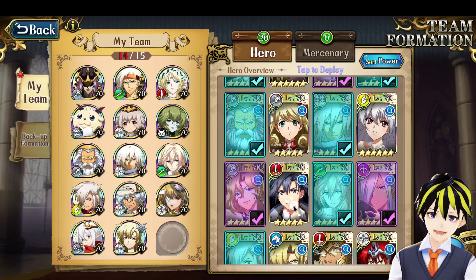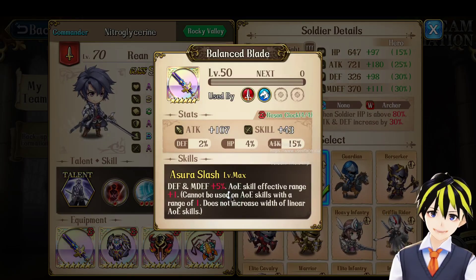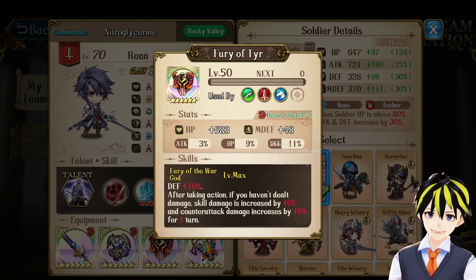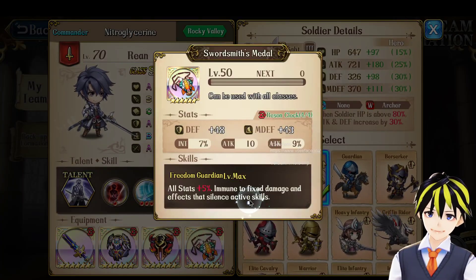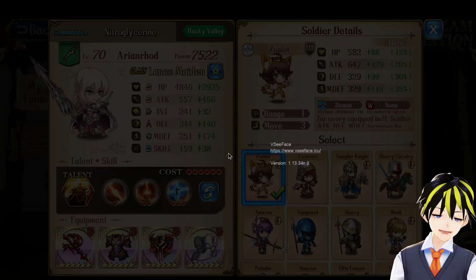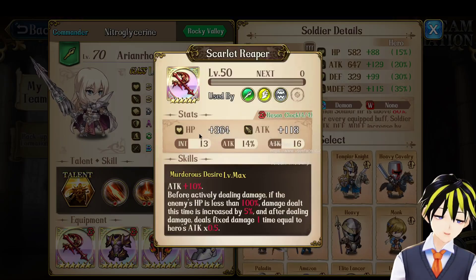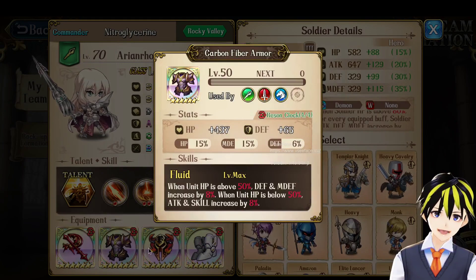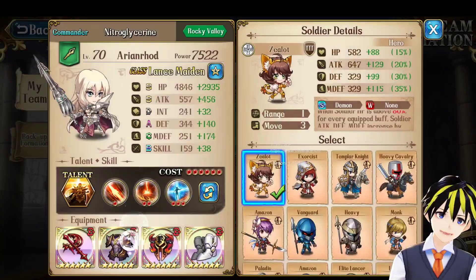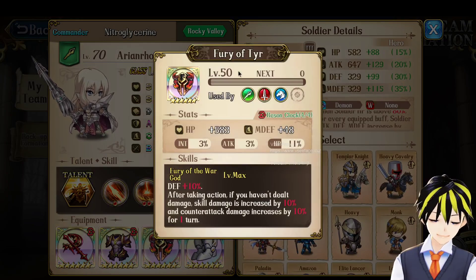Reen is next — another 5-star hero. Reen has his pretty much ideal set: Balance Blade for extra AoE range, Aeolus's Battle Armor for survivability against range attacks, Fury of Tear for extra AoE damage, and a Source of Metal for that Immunity to Silence effect. Arian Rod is my next mythical character, and she is actually 6 stars, unlike Reen. Arian Rod has her ideal set too, with a Scarlet Reaper, Carbon Fiber Armor, Fury of Tear, and Apex Boots for extra AoE ability. The one adjustment I'm considering is replacing the Fury of Tear with a Carbon Fiber Helmet.